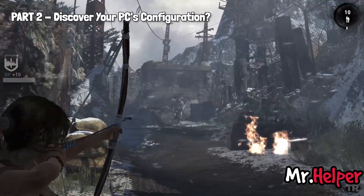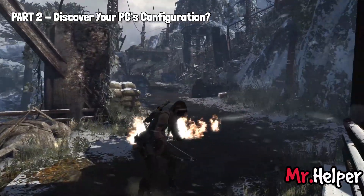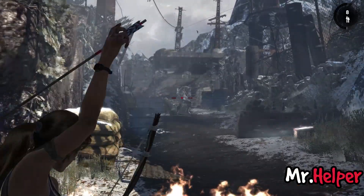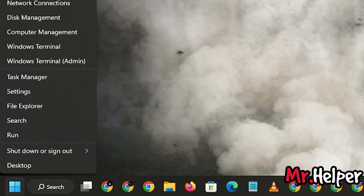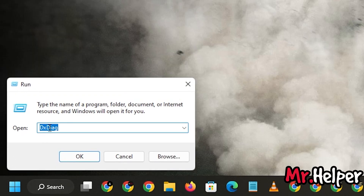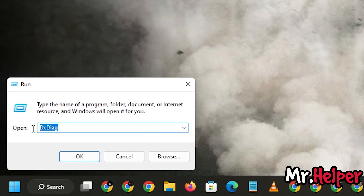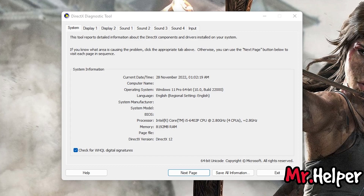Now moving on to Part 2. If you don't know what your current PC configuration is, nothing to worry about. I will tell you a very easy way to find it. Simply right-click on your Start button, then click on Run, and type D-X-D-I-A-G. You can write this in uppercase or lowercase, it doesn't matter. Click OK. Open your Notepad and write down the name of your processor, RAM, and graphics card — you will need this later.